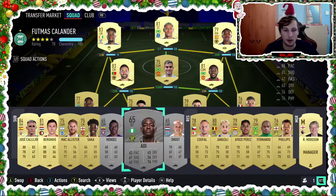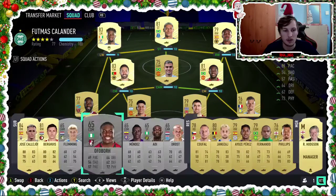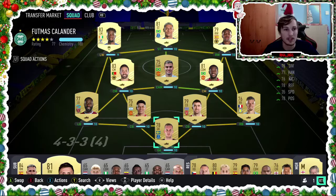So, possibly I need to put another silver in here instead of Saka. Those will be my two super subs. And we've changed the team with that Jean Martino upgrade.